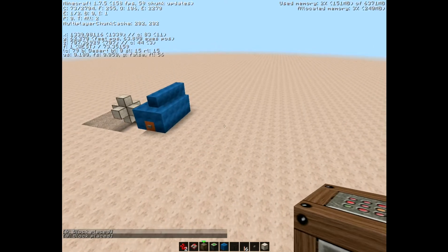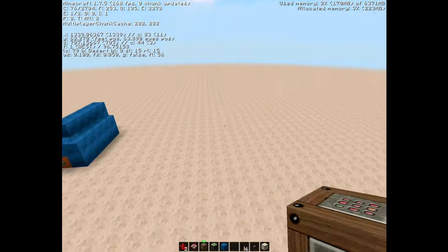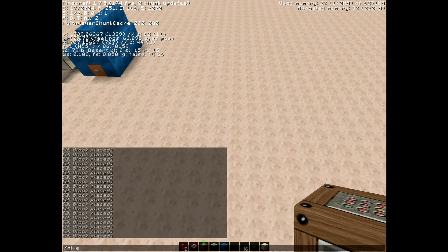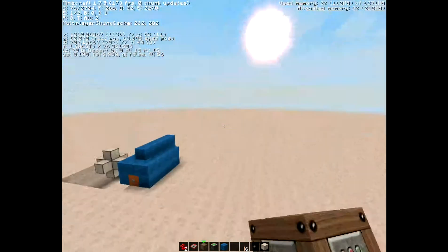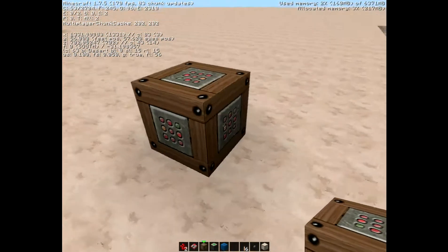First thing you want to do is take coordinates of your location. Currently I'm at 133.9, 62.707. You want to hit Ctrl+A and then Ctrl+C. Then you're going to get your command block out: slash give your username 137 — that is the command block ID — and then you place down your command block.